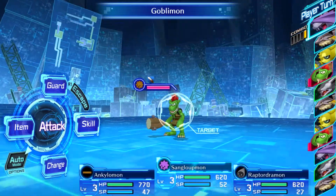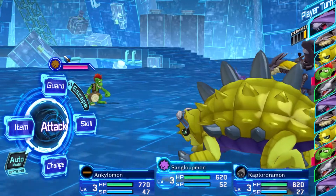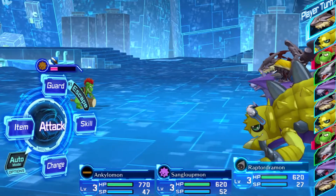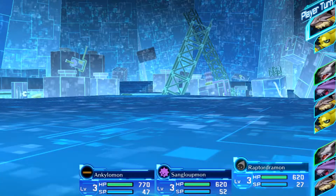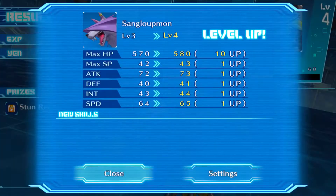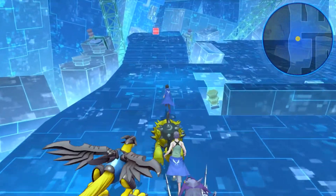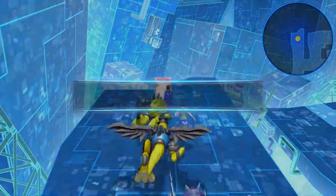Oh snap. I don't — they're weak against wind. Okay, that's right. I can't wait to use that move, but for now let's just attack. I love Sanglubmon. And Raptordramon is a god, man. Look at him — he's a vaccine champion type, which means we can finally keep restoring those robots that we've been finding dead around the places. That was a very pleasant surprise.